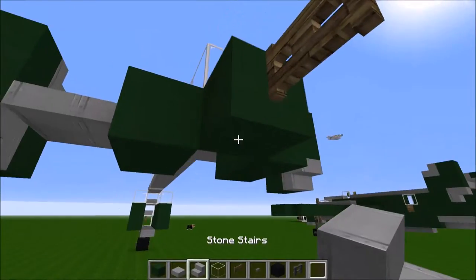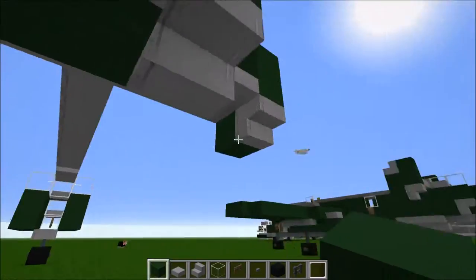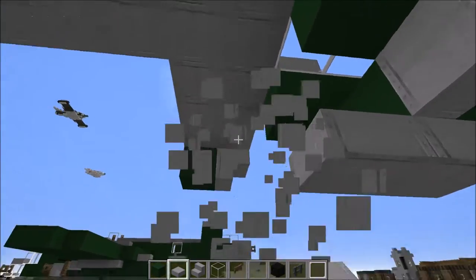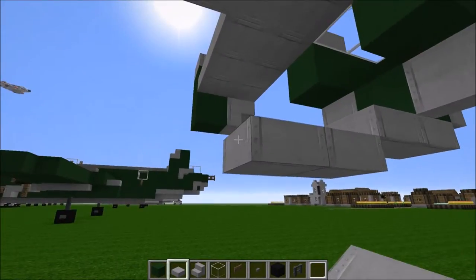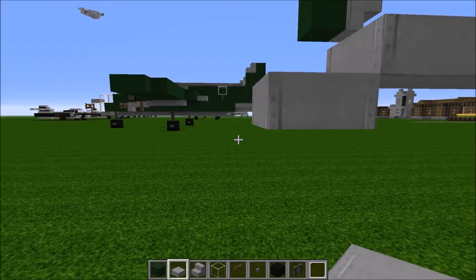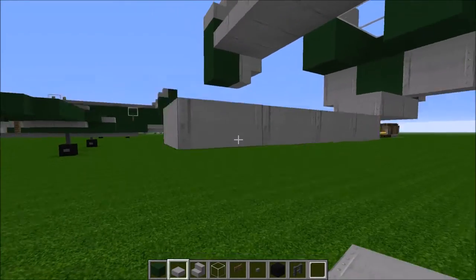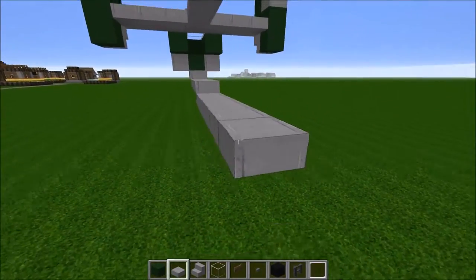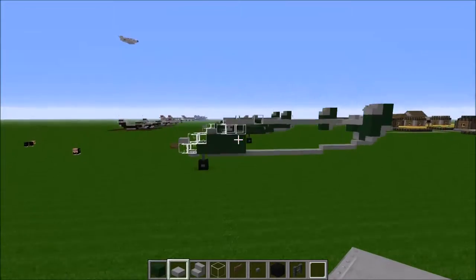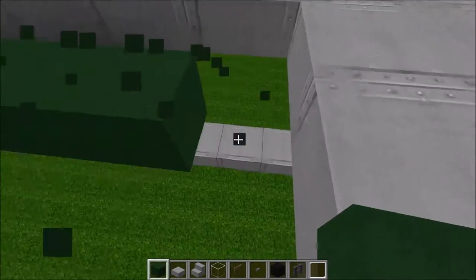Under that position, we can do stair, stair, stair. And then in the middle of all this, green stained clay. Under that green stained clay, go two slabs. Under that, go four slabs. Then under those four slabs, go one slab, which we can bring all the way back. So that's a side view of what our B-25 looks like — kind of an outline. We can bring green stained clay from behind the cockpit all the way back to the very rear of the aircraft.